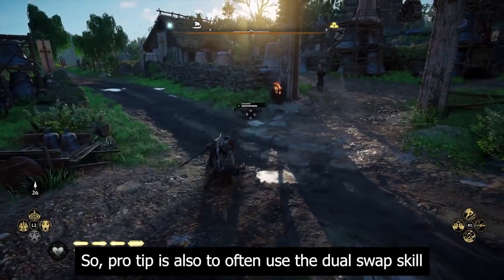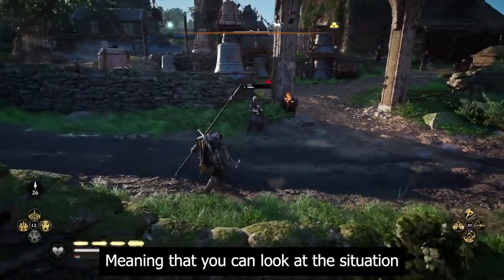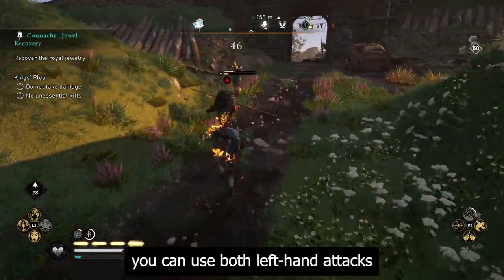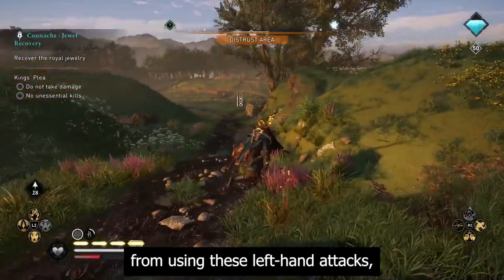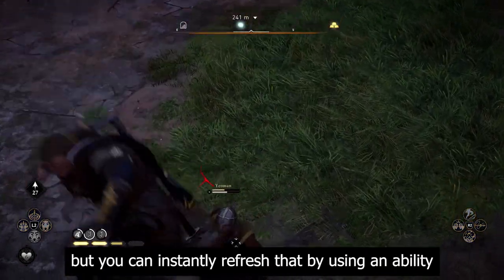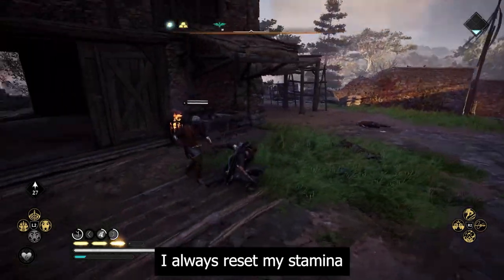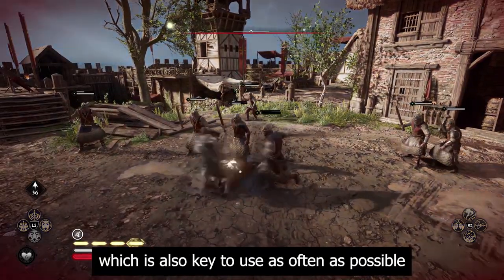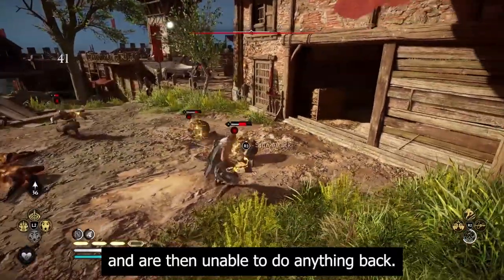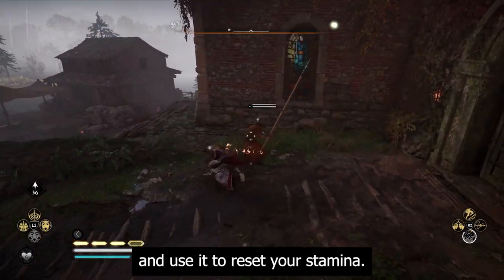A pro tip is to often use the dual swap skill, which lets you switch hands between weapons you are using. This means you can look at the situation and pick the best left hand attack, because switching lets you use both left hand attacks without going into the menu. The only thing stopping you from using these left hand attacks is your stamina bar — the blue bar below your health — but you can instantly refresh it by using an ability like Dive of the Valkyries. I always reset my stamina with the Fire Strike ability, which is also key to use as often as possible because your damage increases and enemies catch fire extremely fast and are unable to fight back.